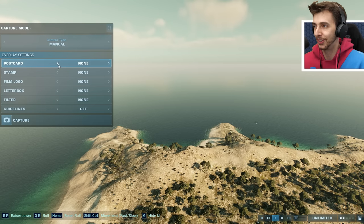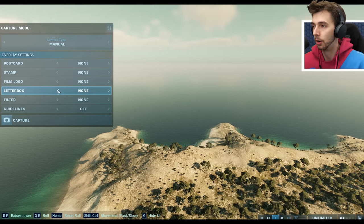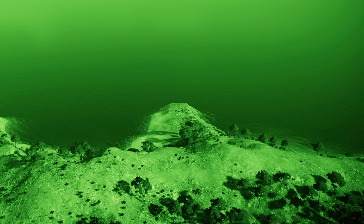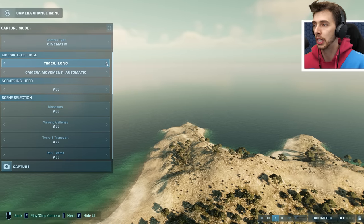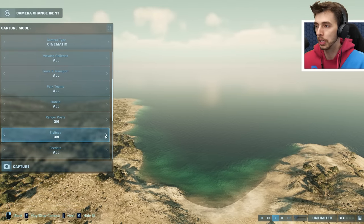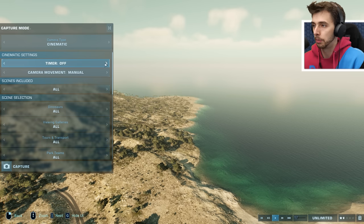There are classic presets like 'Take a trip to Jurassic World' and 'Greetings from Jurassic Park,' plus what look like new ones with postcards and stamps. You've got film logo overlays, letterbox mode, and filters — night vision is a great addition, as well as sepia and grayscale. There are also guidelines like the rule of thirds. You can set a duration for a fixed view, and camera movement can be manual or automatic for a nice panning shot.